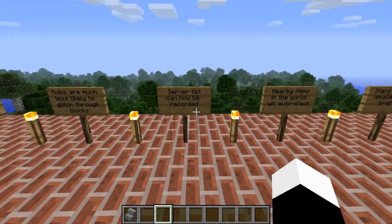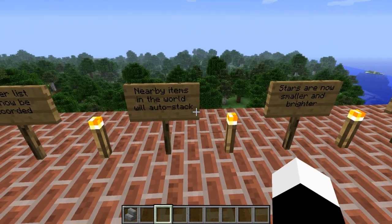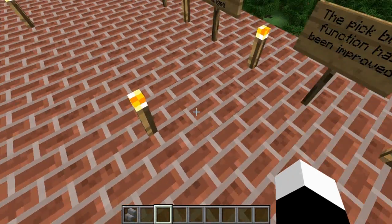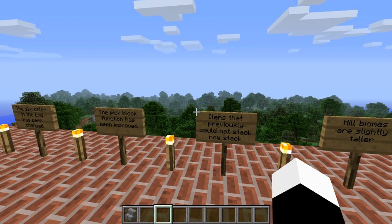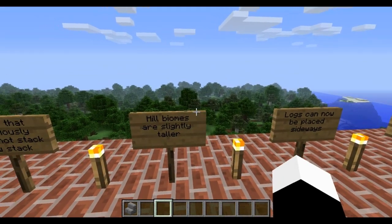The server list can now be reordered. Nearby items in the world will auto-stack. Stars are now smaller and much brighter. The sky color in the End has been changed. The pick block function has been improved. Items that previously could not stack now can stack. Slabs are slightly taller.